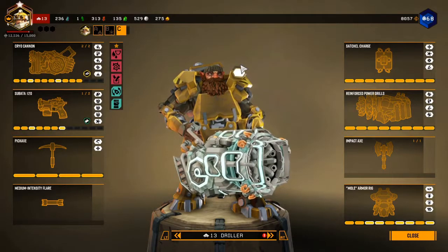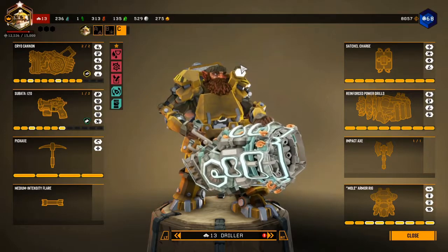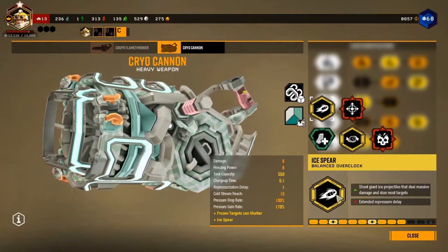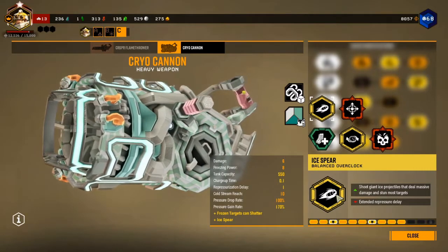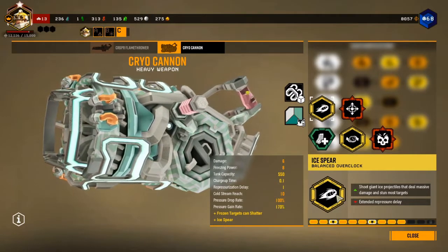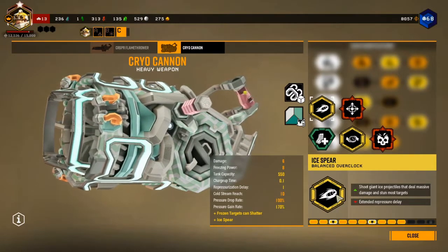What's going on everyone, it's mxm and today we're going to be discussing another overclock, this time for the Driller's cryo gun, which is the Ice Spear overclock. The Ice Spear is used to fire a giant iceberg projectile that deals massive damage and stuns most targets. However, the downside is that once you fire the Ice Spear, you have an extended repressurization delay.